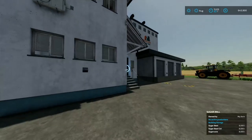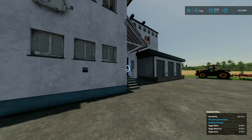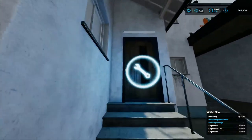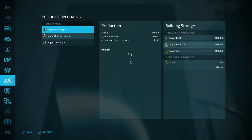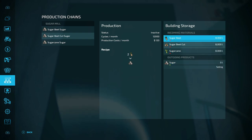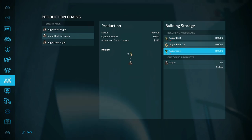I have loaded all this with 8,000 liters of sugar beets, sugar beets that are cut, and sugar cane. It's got everything it needs. So we have all this storing at the moment. I'm going to put it to selling to see if sugar is actually worth selling. I'm going to do these one at a time, but they all have exactly the same thing — they all produce the same, they all have the same cycles per month, and they do exactly the same.